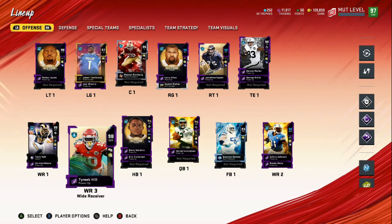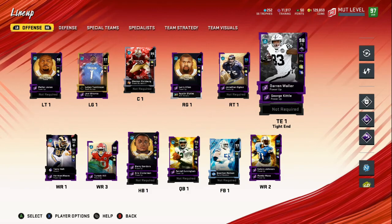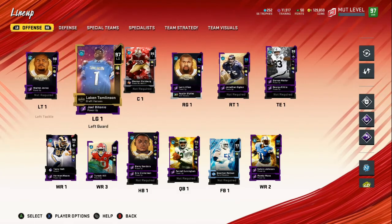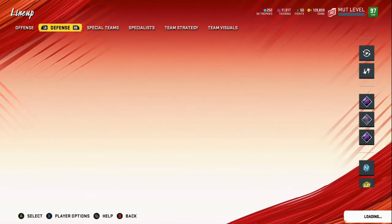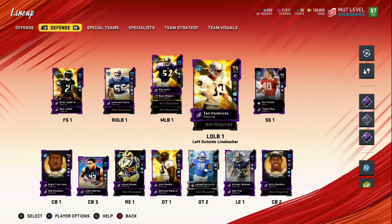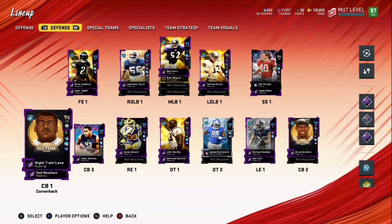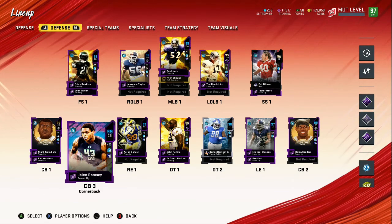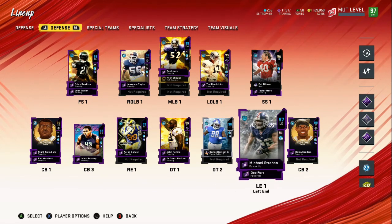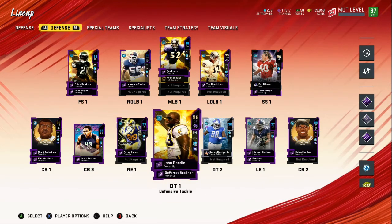We got Tyreek Hill, Herman Moore, Kelvin Johnson, and Randy Moss. We got Waller and Kittle holding down the tight end position. On the defense we got 99 Ray, 99 Shazir, Lawrence Taylor, and Hendrix off the edge. We got Pat Tillman, Taylor Mays, Brian Dawkins, Sean Taylor, Night Train Lane — Detroit Lions love — Jalen Ramsey, Rod Woodson, Donald, Randall Harrison, Michael Strahan — I need to get him upgraded — and Deion Sanders.